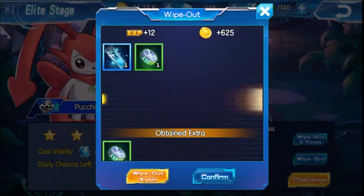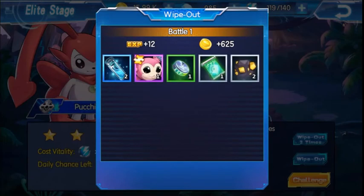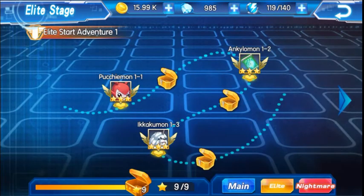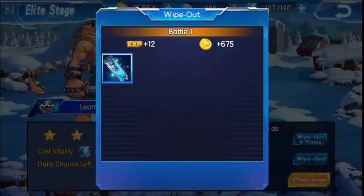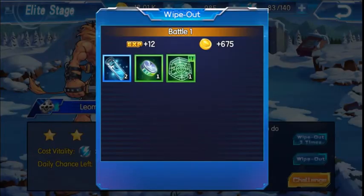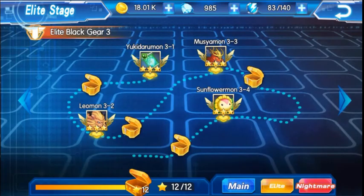To do that, I want to get Piximon shards or Pushimon shards. I'm going to keep doing it until I get a Pushimon shard every single day - you should be doing these. So here we have Piximon shards, Puchimon shards. I want MetalGreymon, and a Leemon I want. The best thing with these elite stages is you can get certain different types of rewards - talent points, more shards, and diamonds also.